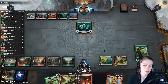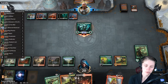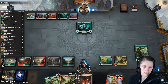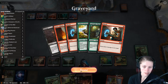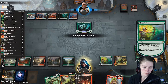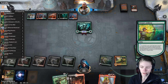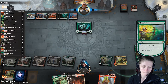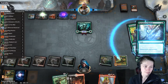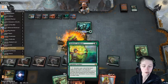If he attacks I don't think we're going to block anything — he can attack for nine, ouch. We have a land so we can get Ilharg back. We'll drop a Rhythm of the Wild — we don't need two of those — and cast our other Ilharg. Oh okay, I don't think it matters — we could have just won with our Rakdos Firewheeler but no, I have to be like that.